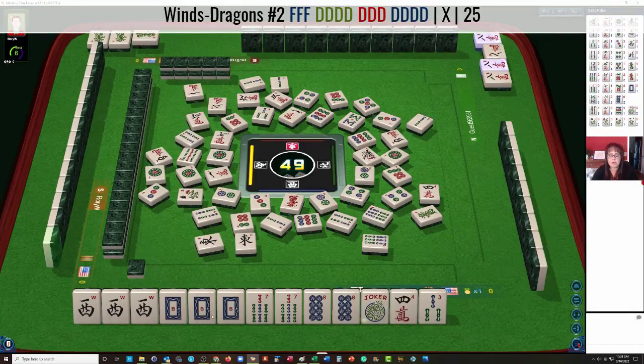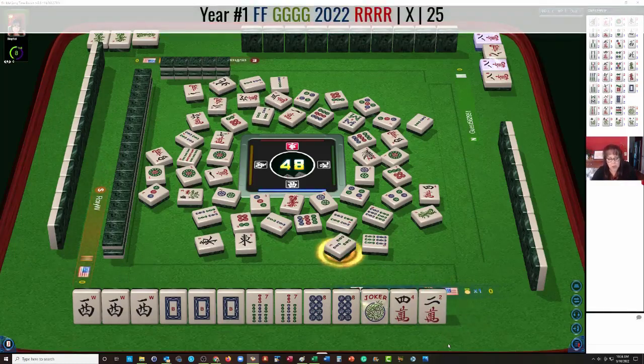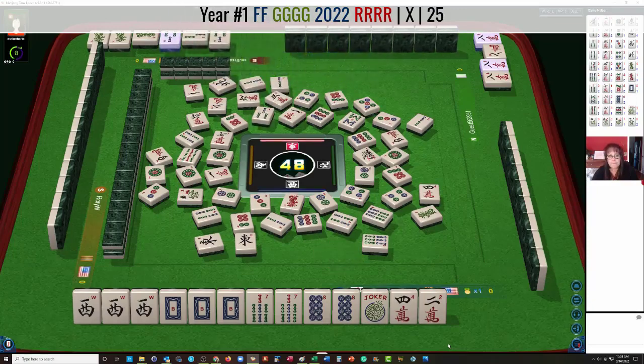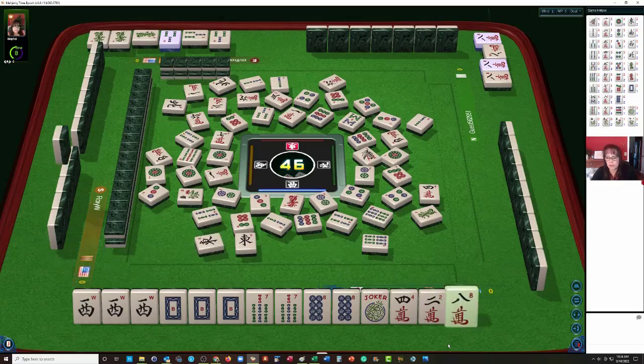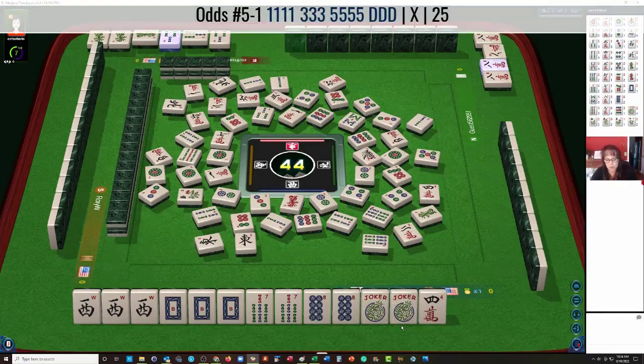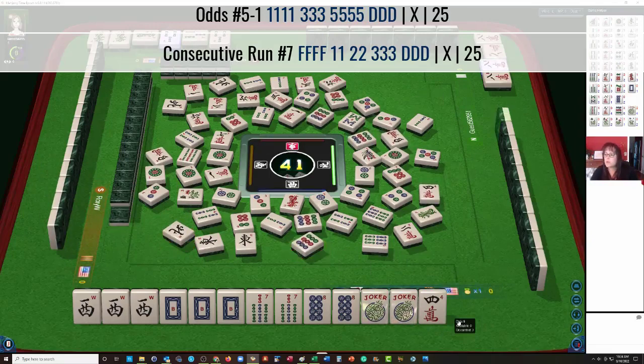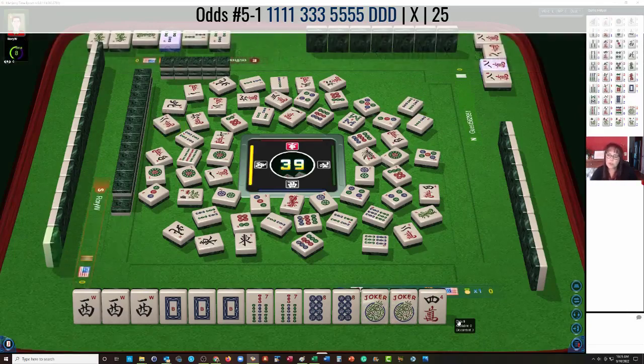There's also a three-six-nine hand they could be playing, and then the second hand down under Winds. So we may have a competitor for the Dragon here. There's also a Dragon hand with the year category, but that's with kongs. Kong — okay, six. They could be playing three-six-nine, or one-three-five Dragon. Let's get a Joker here. Eight characters — we'll let the two go. So they're probably playing one-three-five Dragon, or they could be playing one-two-three Dragon — either the second hand from the bottom under consecutive run, or the third hand on the left under odds.